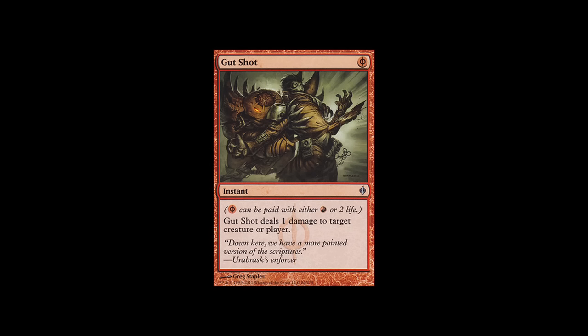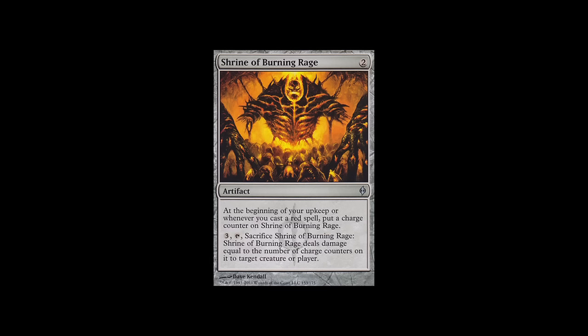I think Illusions as it is right now is also a pretty good matchup. All your removal is live. Their only removal is Gut Shot, which only deals with Delver before it flips, Stromkirk Noble before it hits, and Grim Lavamancer — but that's a card they have to deal with or they just lose. After sideboard, when I bring in the Shrines, I turn them more into a control deck. I would say it's maybe 50-50 depending on their Moorland Haunt draws.